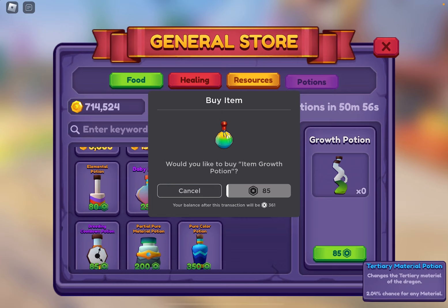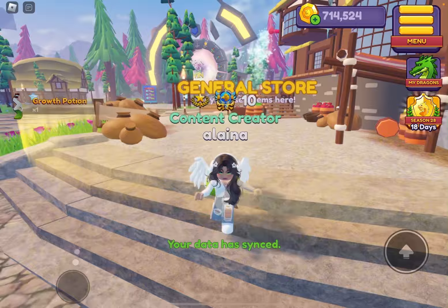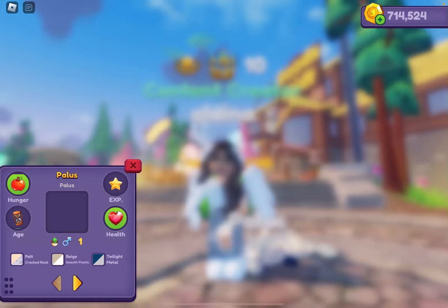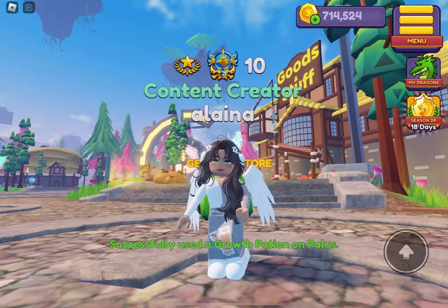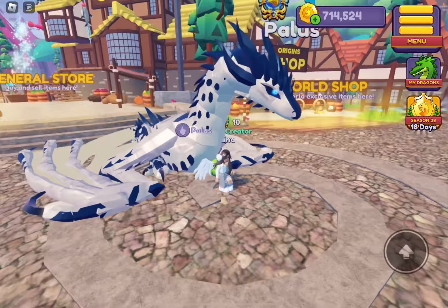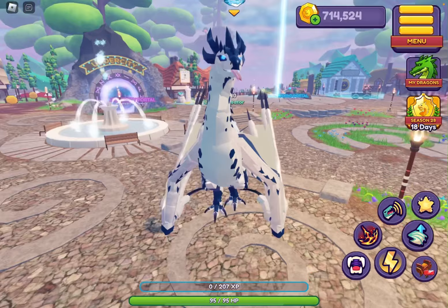We are going to go back and buy the growth potion. Yes, I do want to buy a growth potion. Now let's go — there it is. I might change the material quickly. Look at its feet — that is so cute! Where's the growth potion? There it is — here we go. Oh my gosh, where'd it go? Oh wow. Oh my gosh — wait, this is actually so cute. Looks like a snake! Oh my gosh, this is giant! Wow. I love that animation. The polis is giant — this is definitely amazing.